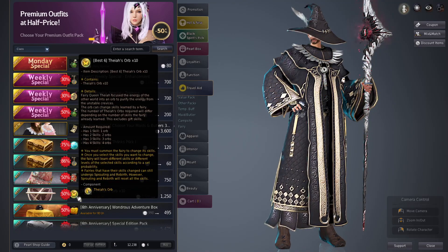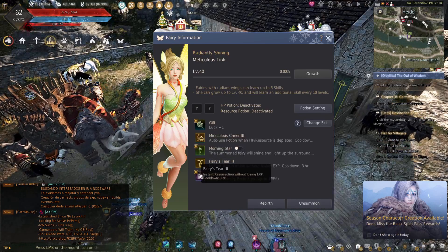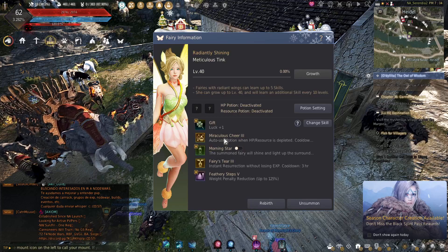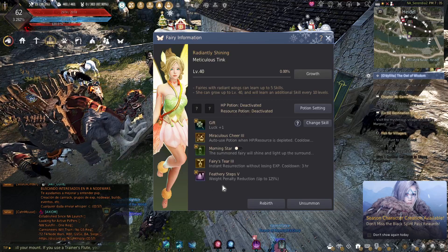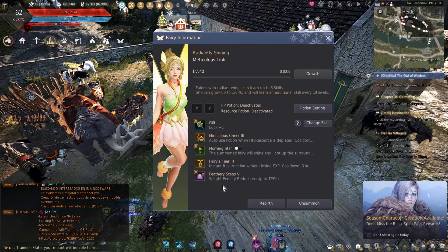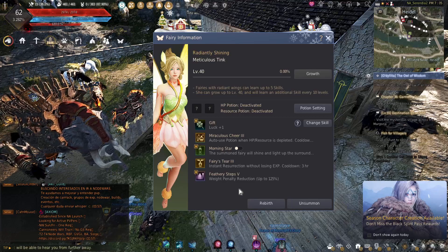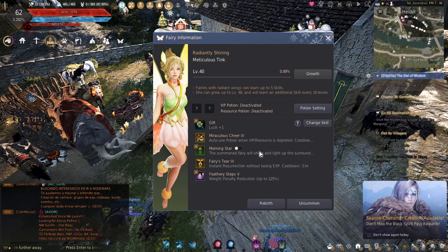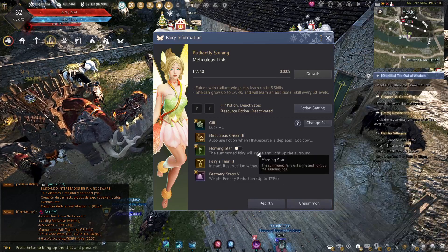All the way up to 4 skills. The Gift one doesn't count. So if you're re-rolling and you only have 1 skill learned, you need 1 orb. But if I was to re-roll mine right now, I'd have to have 4 orbs. And it doesn't re-roll all skills — it only re-rolls the skill that you select. I used mine to re-roll this skill to get Morningstar, because I had this skill where it increased underwater breathing. I don't really go underwater that much, so I didn't really care about that.